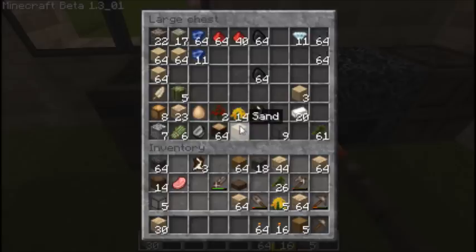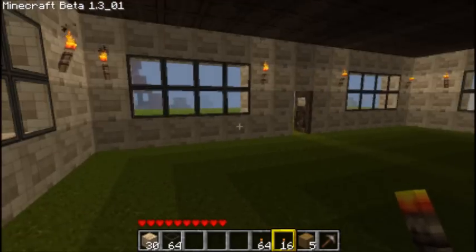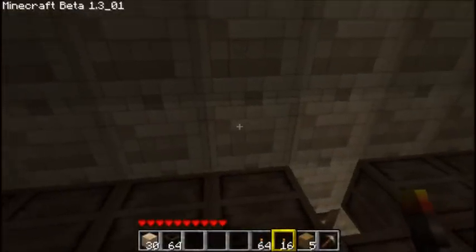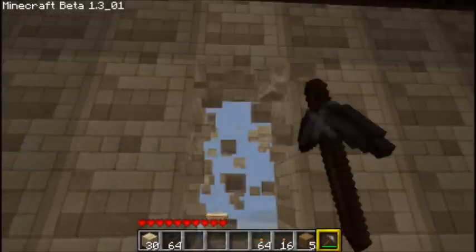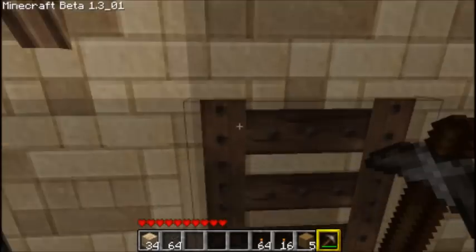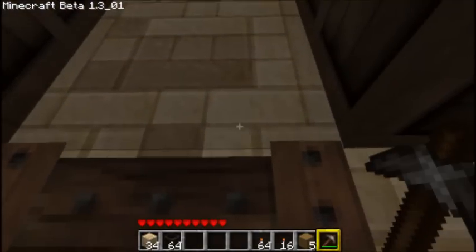We only have 5 glass on us. Oh sweet, I did make glass. I don't even think we need that much. So a 2x2 — I'm trying to remember how I do this. It's 1, and then a 2x2 right here. So it's 1, and then 2 spaces before the window on that side.